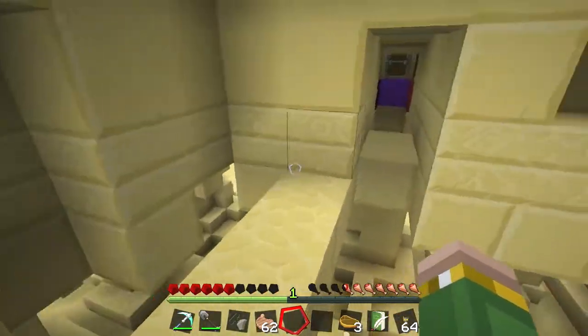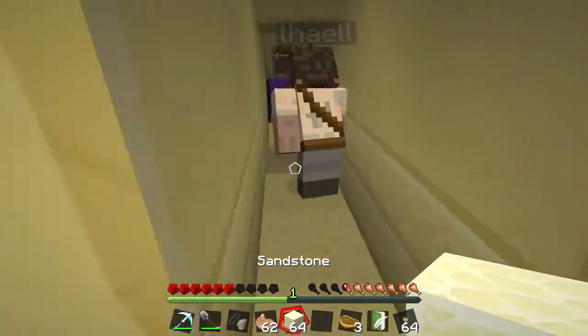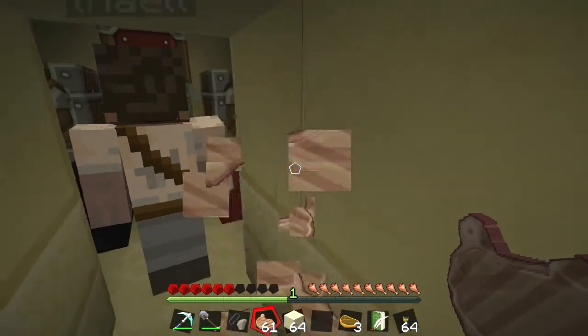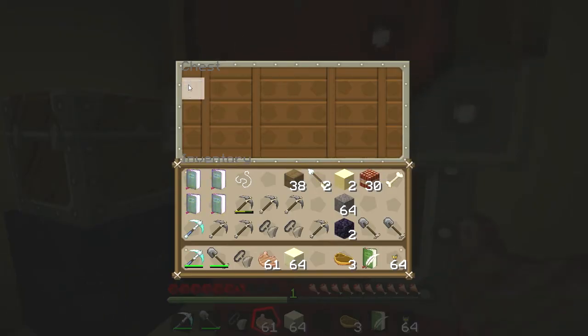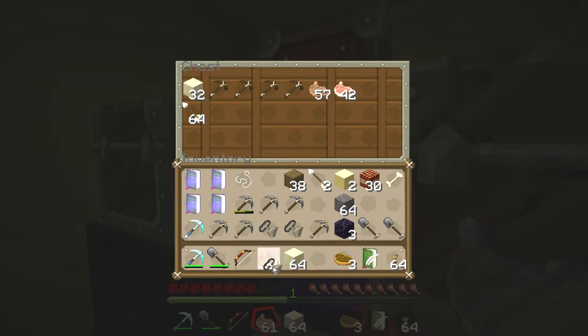Come on. The black chest — we have obsidian. The purple chest — we have all sorts of yummy things and some bows and arrows. That's good. The red chest — we have some more obsidian. You can keep the obsidian, because I feel like we're going to need that at some point. I'm going to take a bow and a stack of arrows. Half the sandstone too.